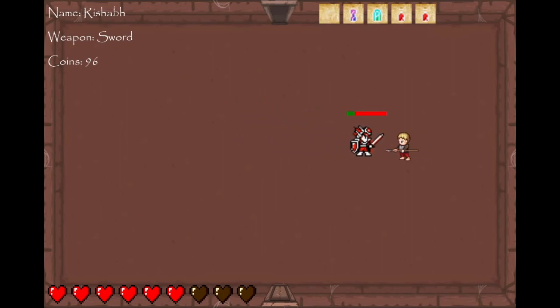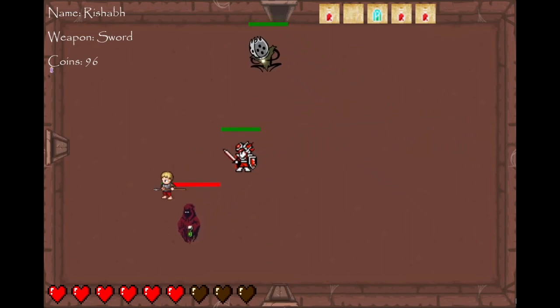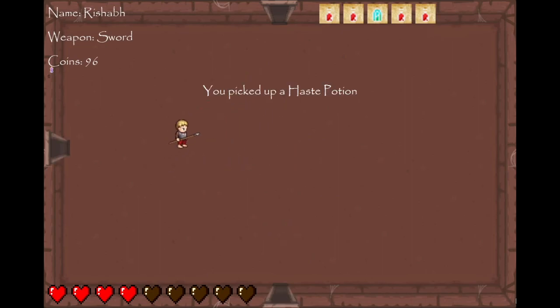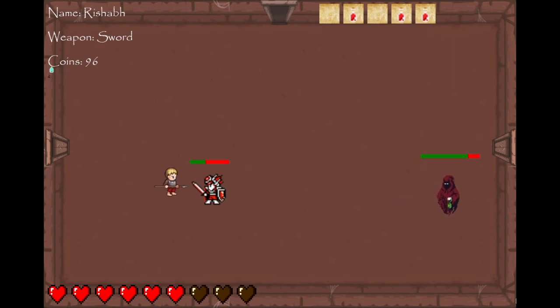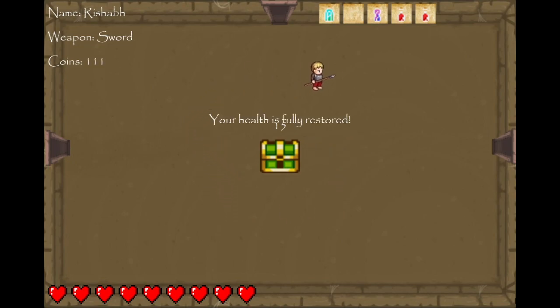I'll use a health potion since I'm a little low on hearts. I'm going to use a haste potion. If you look in the top left corner, you can see that there's a countdown telling me how long my potion is still active for. Once it expires, my potion will run out. Here's another treasure room. I'll open the red chest because I have a lot of coins. Nice, found a lot of coins, and I can use these to restore my health as well.